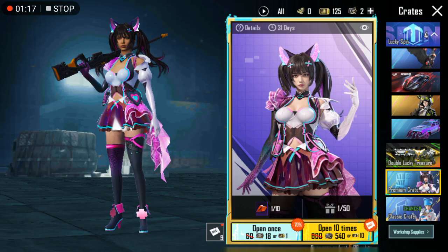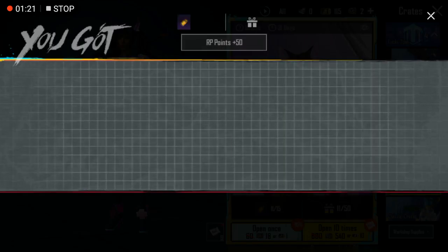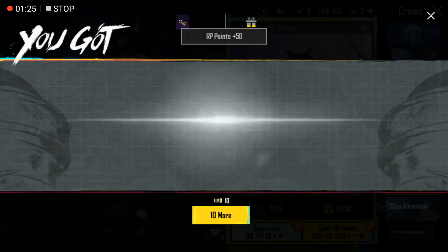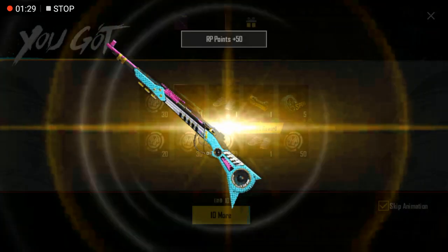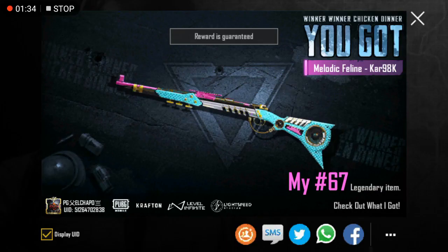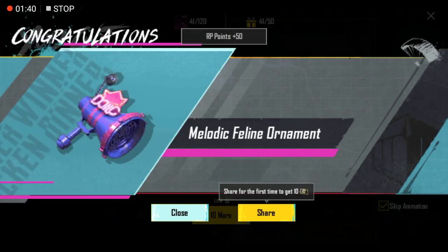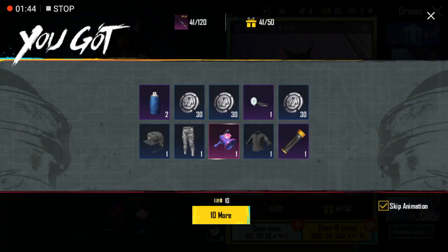Let's do the rest of the pulls. There we go, nice nice nice, let's go! And a baby material — melodic, okay okay.